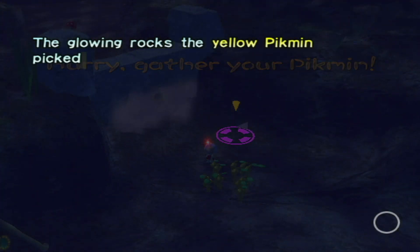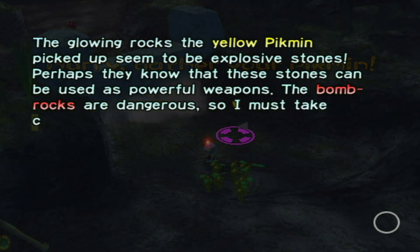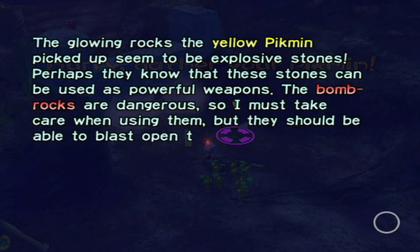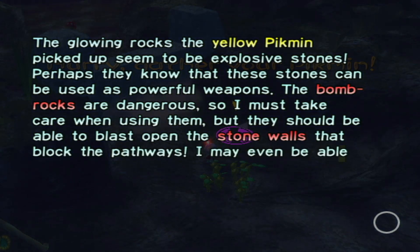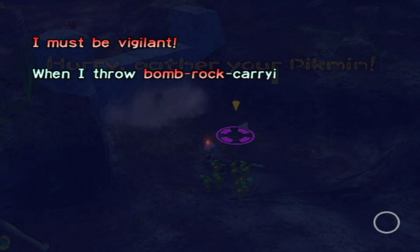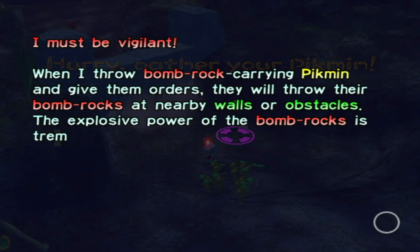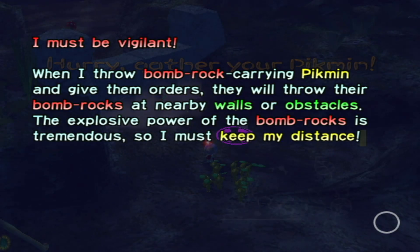The glowing rocks the yellow pikmin picked up seem to be explosive stones. None of these cells can be used as powerful weapons. The bomb rocks are dangerous so I must take care when using them, but they should be able to demolish stone walls. I can use them against some of the wild creatures too. When I give them orders they will throw their bomb rocks at my little obstacle. The power of the bomb rocks is tremendous, so I must keep my distance.